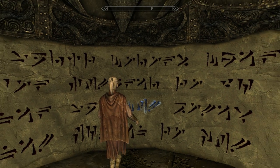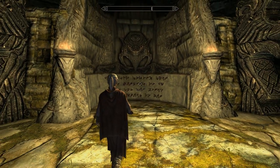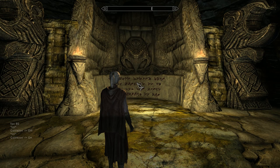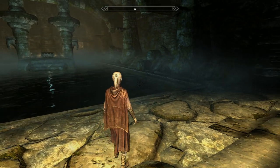Now make sure you line yourself up and then come back. Hit the tilde key again, type in TCL, hit enter, and you've dropped back down again. That's it — job done.